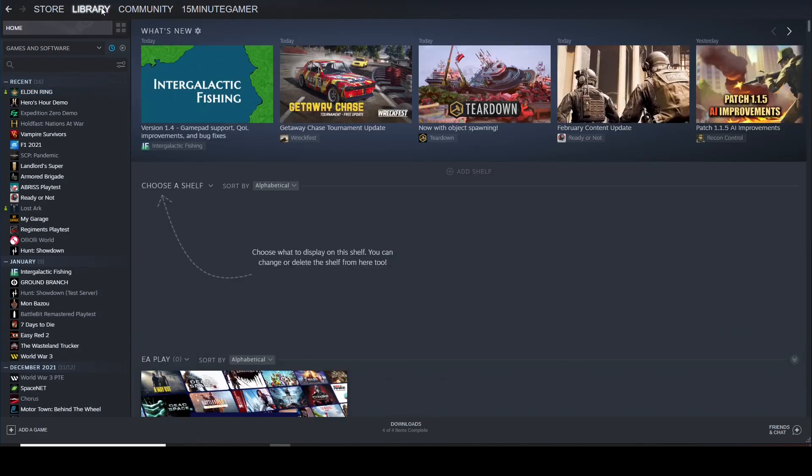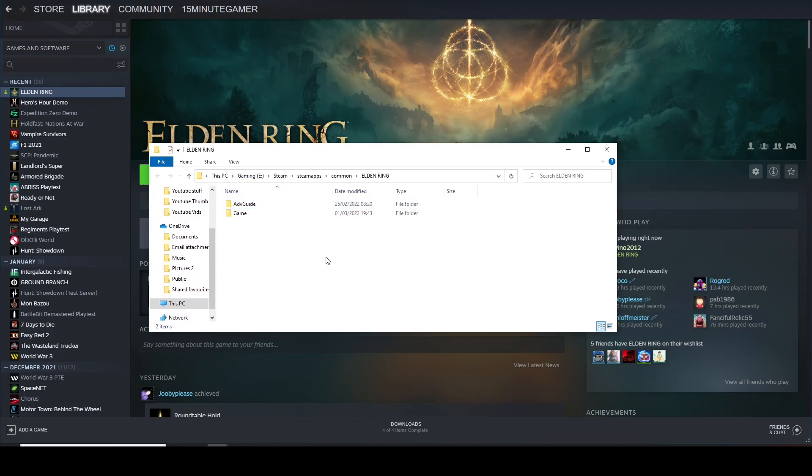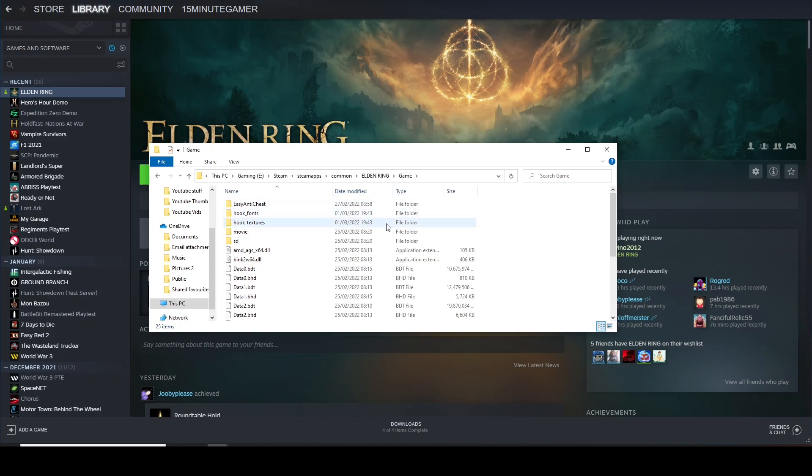First step: you need to locate where your game is installed. The easiest way is to head into Steam, go into your library, go to Elden Ring, right click, go to Manage, go to Browse Local Files. Once you've clicked Browse Local Files it'll pop up and tell you exactly where it's installed — usually in your C or D drive, in Steam, SteamApps, Common, Elden Ring.